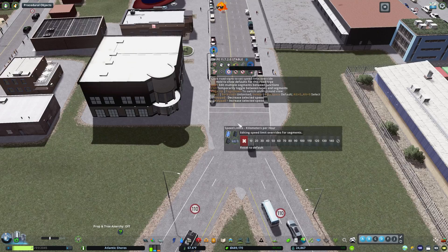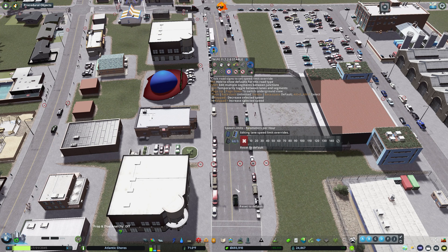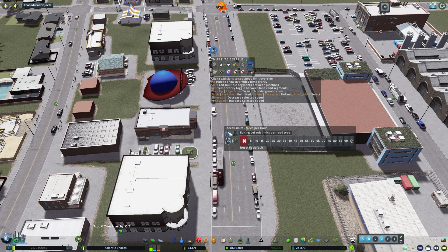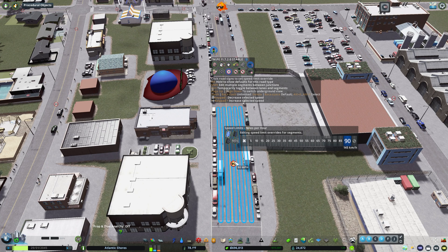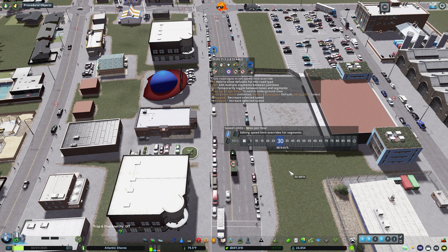This one is to change the speed limit. You can click on a segment and change it for that segment, for individual lanes, or for the default per road type. You can switch between kilometers and miles per hour. This is an American build, so we probably should be set to miles per hour. You can then select a specific number — like 90 miles per hour and they'll go very fast, or five miles per hour and they'll go very, very slow.